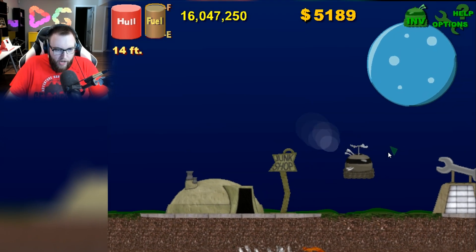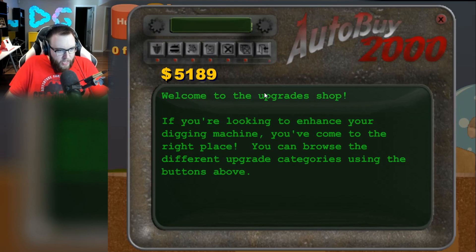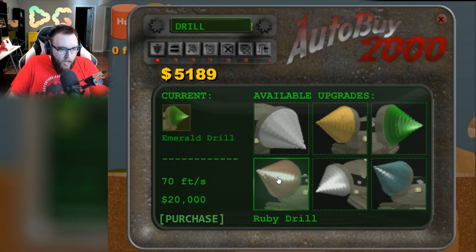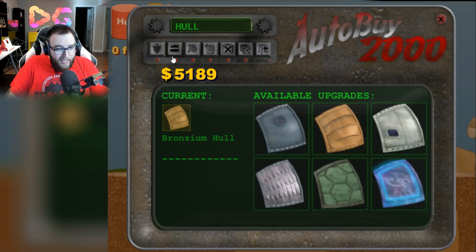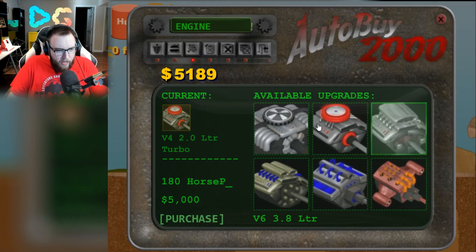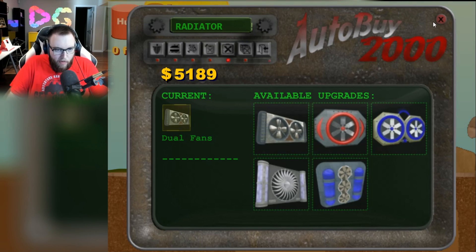Now before we go, we got five grand right now. Let's see what we can do with this five grand. It's been a couple days since I last played, so do we want to upgrade? We currently have the Emerald Drill. That's going to cost 20,000, so I'm just trying to remember where we were. I can upgrade my health if we want to. I think my health's pretty good. The engine might be a good idea, but I do like a good fuel tank.